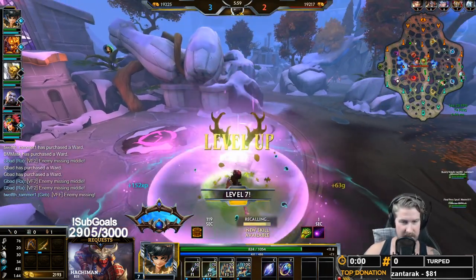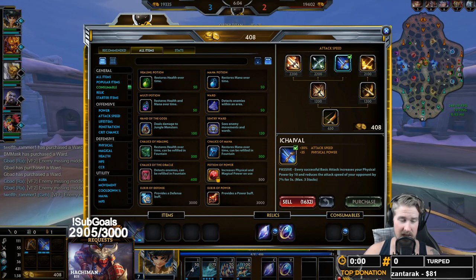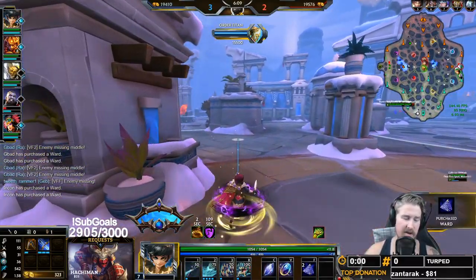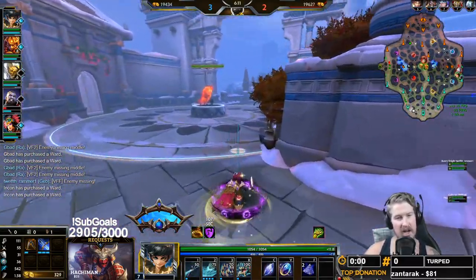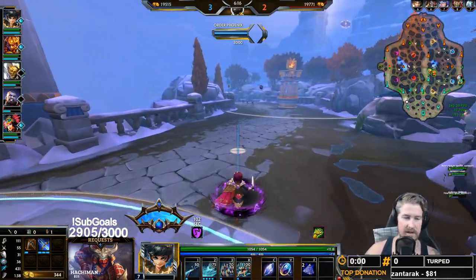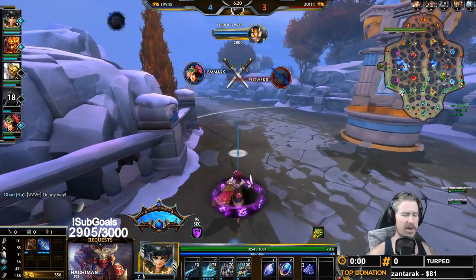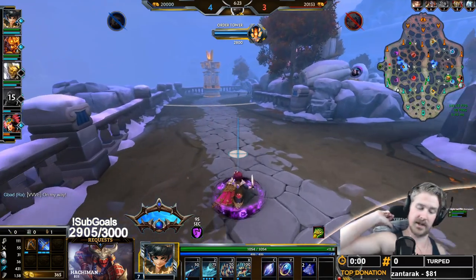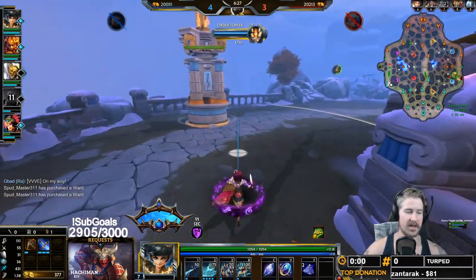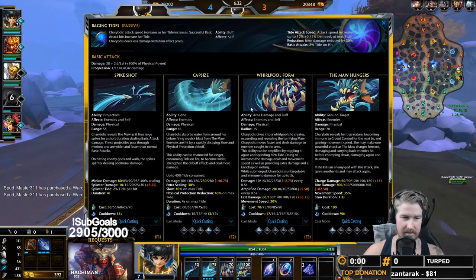Now we're going to bag up, grab ourselves our Icky Vol, and start working right into our Aussie. The Icky Vol and Aussie combo is really strong right now for hunters. The other popular start you see is Jotunn's and Aussie on ability-based hunters, but on Charybdis we do need the attack speed because of how well it works with her one for wave clear.